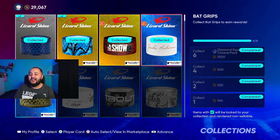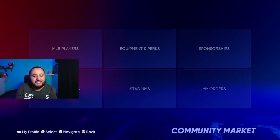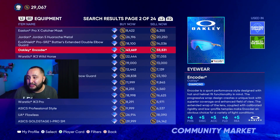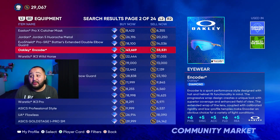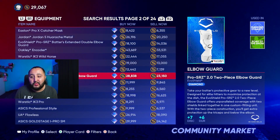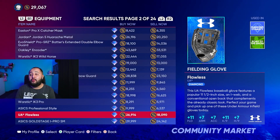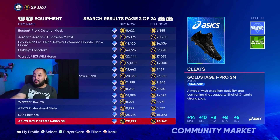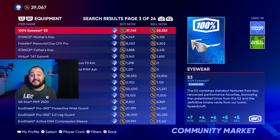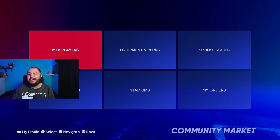Let me know in the comments what you pull. And to prove I'm not lying — look at these diamond equipment values: cleats going for 26,000 to 20,000, Oakley sunglasses going for 33,000 to 43,000, a glove for 17,000 to 22,000, an elbow guard for 28,000 to 23,000, other gloves for 16,000 to 18,000, and more at 29,000 to 24,000. The stubs are here to be made through the diamond equipment pack.